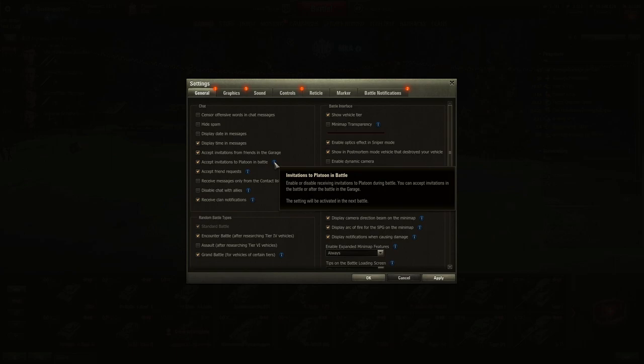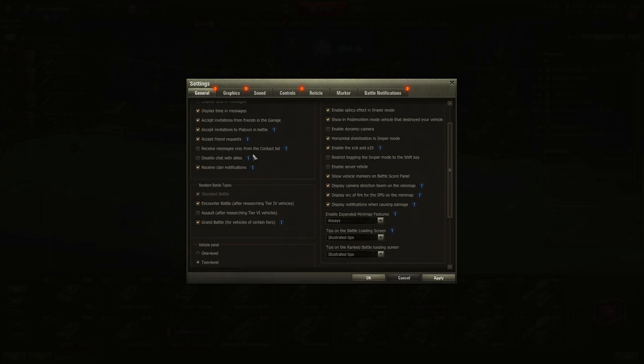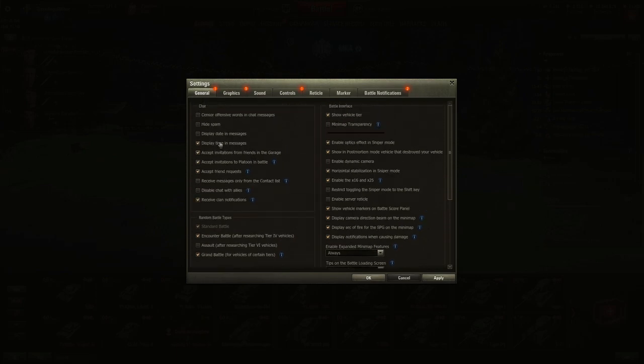It's not a lot, but a little. Platooning with friends is one of the best things in this game. You can disable contacts if you don't want to be messaged by people who grief after losing — they'll tell you you're a noob. You can also disable chat with allies. A lot of these settings are personal preference.